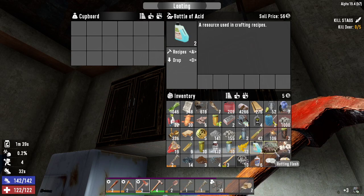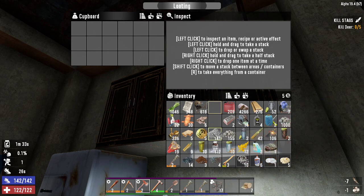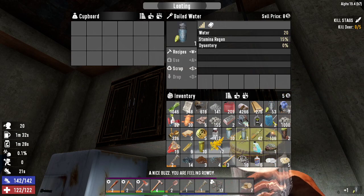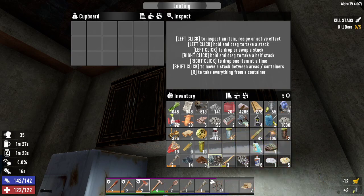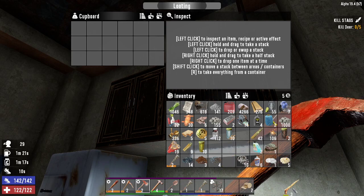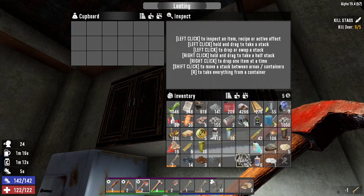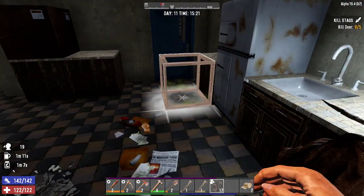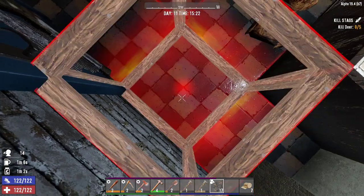I don't think there's anything else we can get rid of. Cotton seed - we don't really need that. Feathers - we don't really need at this point. We'll just drink the beer to get it out of our inventory. Do we need goldenrod? Coffee - yes. Oil - yes. Just looking at what we got in here and what we can try and do away with.